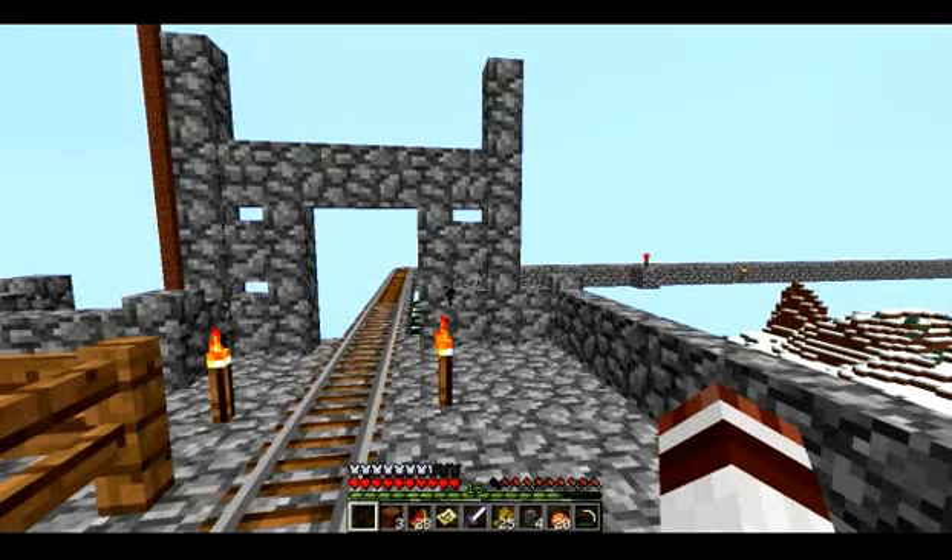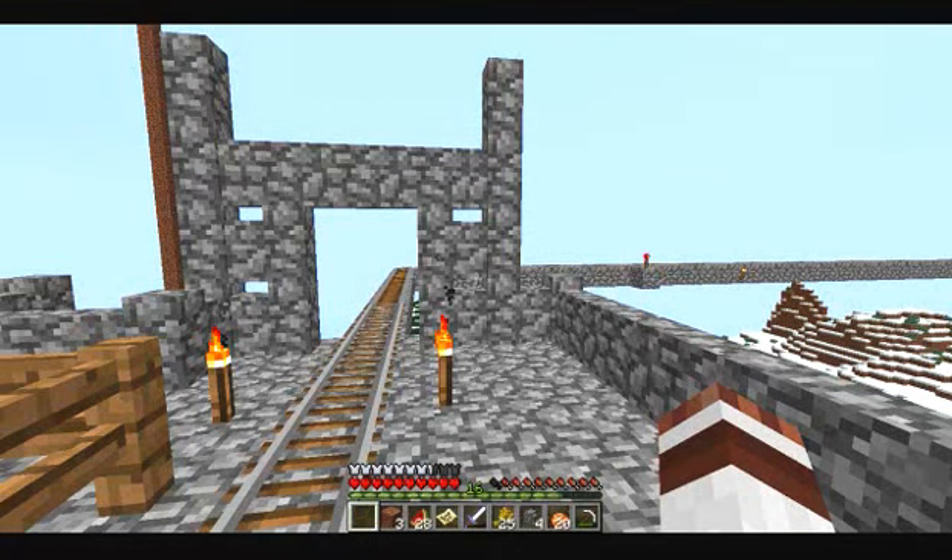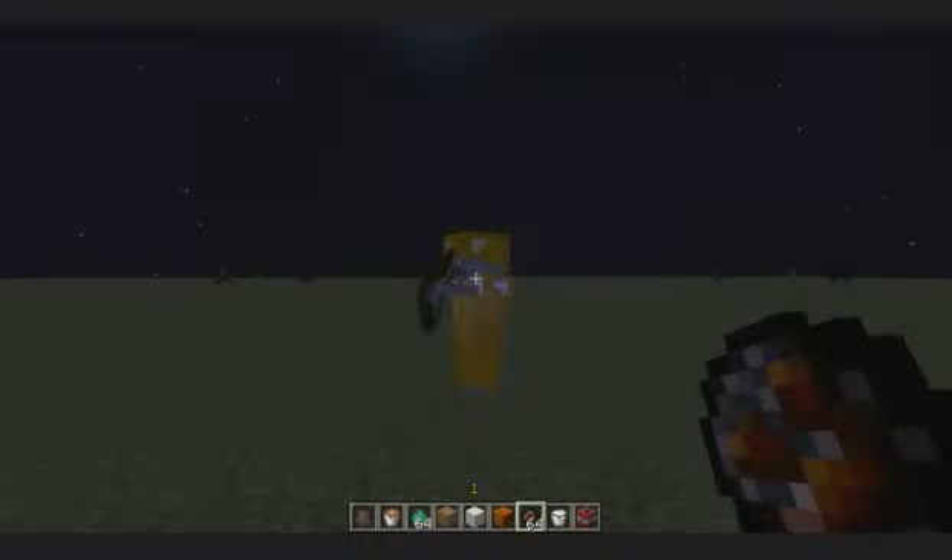They also added cobblestone walls, which are basically fences but made of cobblestone. You can make a lot of cool stuff with them — I personally made a kind of gateway for my mine track.